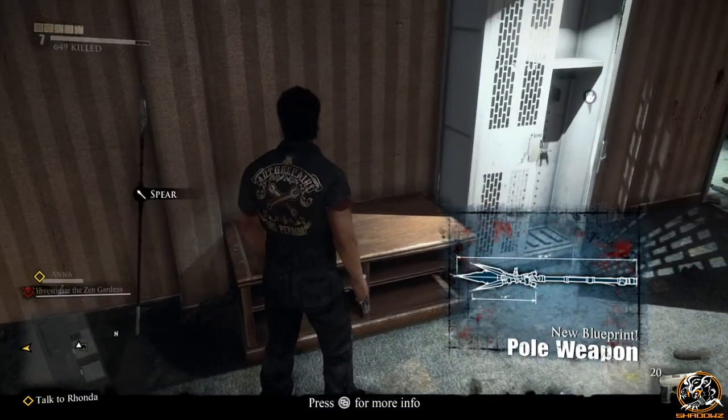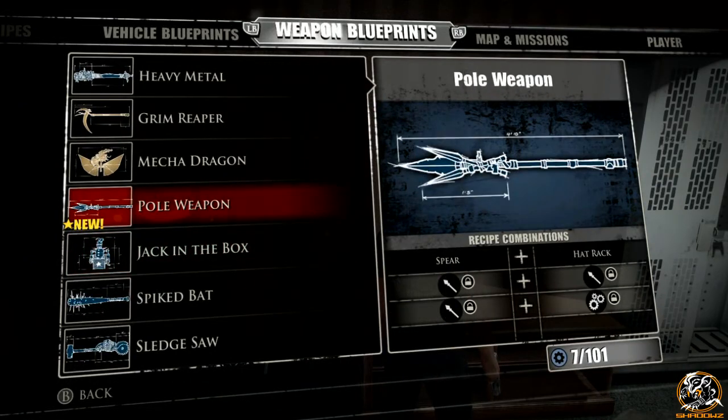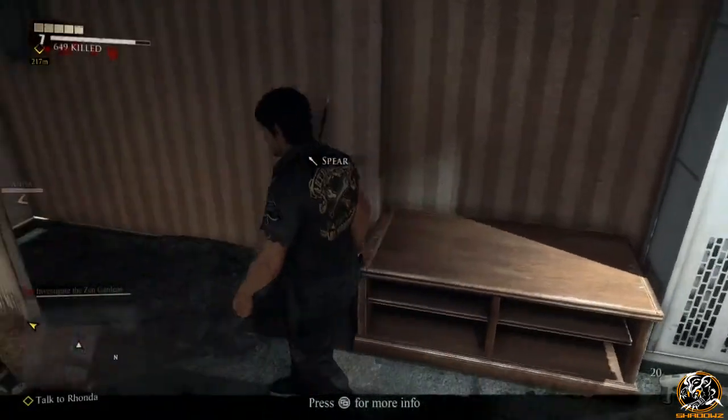Walk through the door and right in front of you will be the blueprint we are all hunting down for the Pole Weapon, which requires two items: the spear and the wooden hat rack.